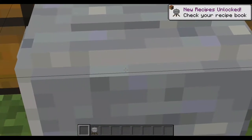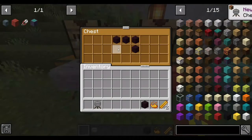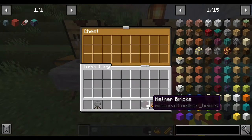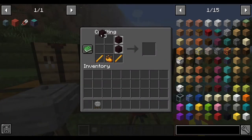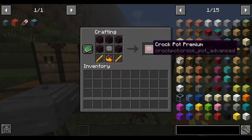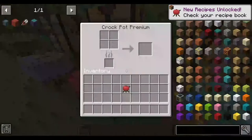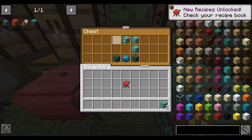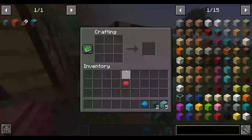You can upgrade it to the Crock-Pot Plus by using five nether bricks, a Blaze Powder, and two Blaze Rods. Putting them in like this, and of course you will need another Crock-Pot, and you'll create the Crock-Pot Premium. The last upgrade needs five prismarine bricks, two dark prismarine, and a heart of the sea.